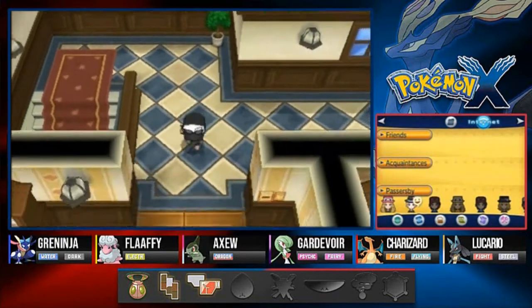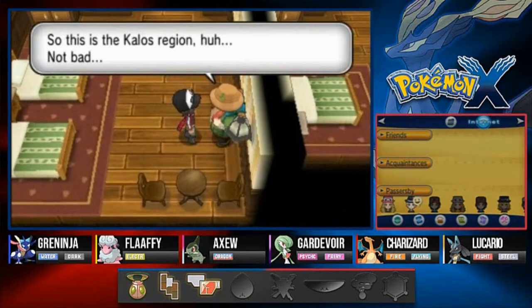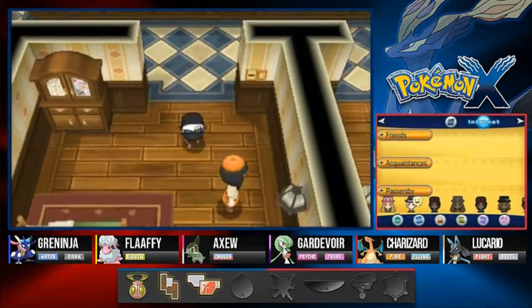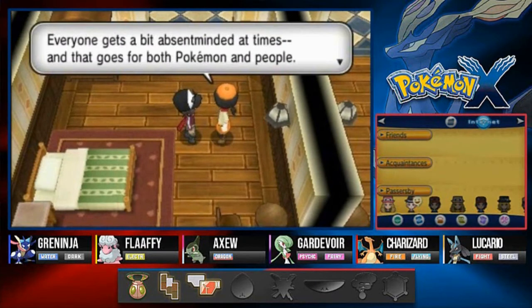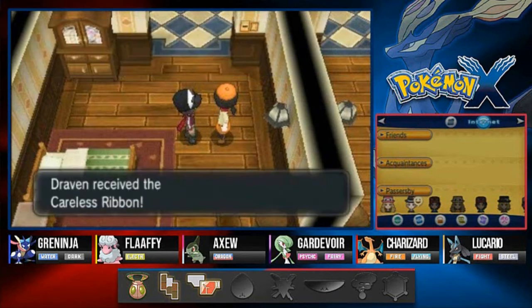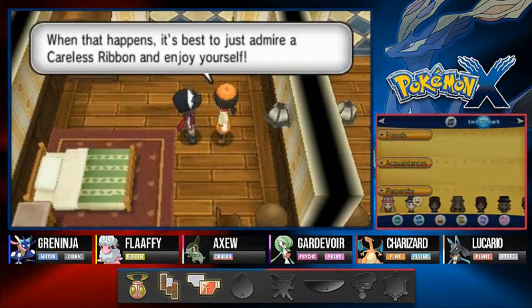This is the Kalos region map - not bad, probably one of my favorites. Talk to this lady: 'Everyone gets a bit absent-minded at times, and that goes for both Pokemon and people. To help prevent absent-mindedness, I'll give your Pokemon a Careless Ribbon.' We got ourselves a Careless Ribbon and gave it to Axew. There's no telling what wacky things can happen when you get absent-minded - best to admire the ribbon and enjoy yourself.